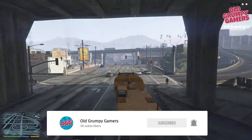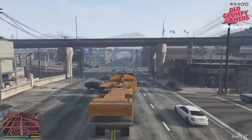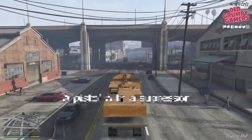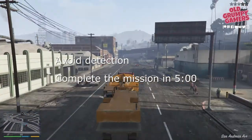Getting gold in this one can be a bit challenging, but it's a whole mess of snipey fun. Before you get started, I highly recommend grabbing a sniper rifle with a suppressor and a pistol with a suppressor. To get gold we'll need to avoid detection and complete the mission within five minutes.